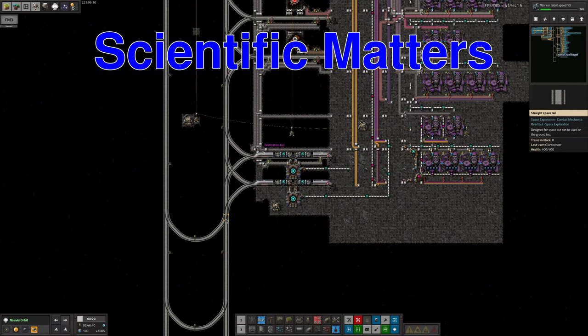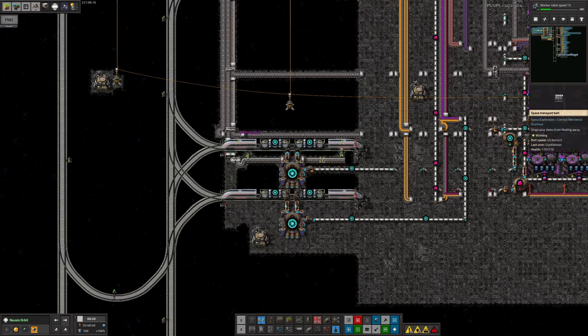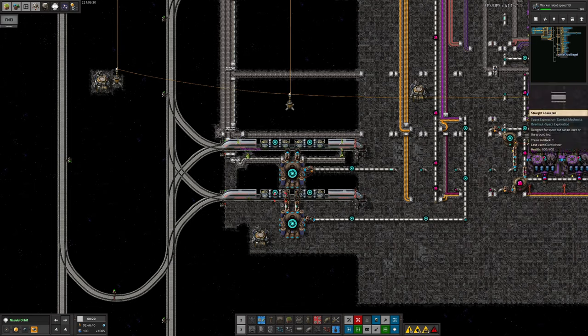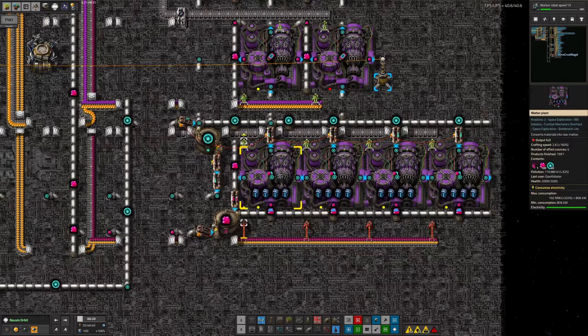This brings us to the science production systems. Matter is being brought in by train and dropped off here - we've got a full tank. There's another tank that's as full as it's allowed to get, and a train to take matter away because we need it to make the actual science packs further down the chain. The pass-through system takes in matter from here and puts it into the train without taking an excessive amount through, so in theory we'll never have to use the emergency matter generation system over here ever again.